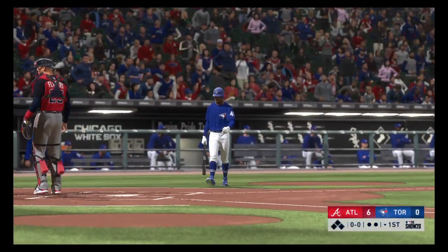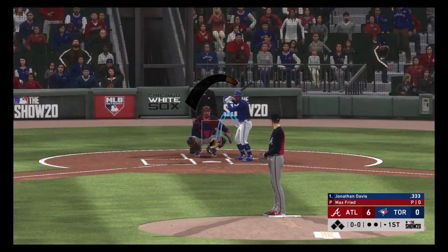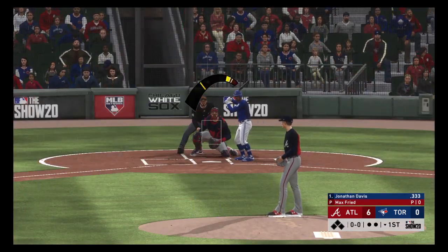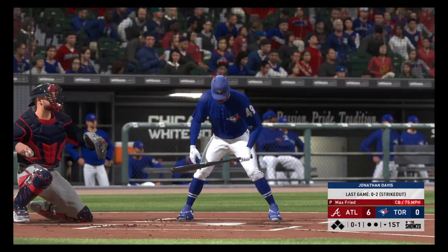In now is Jonathan Davis, he starts the inning. Dan, they're down six in the early going — so what do they need to do to claw back into this thing? Well, first of all, I think they need to start to get some base runners. It's hard to be patient when you're down.